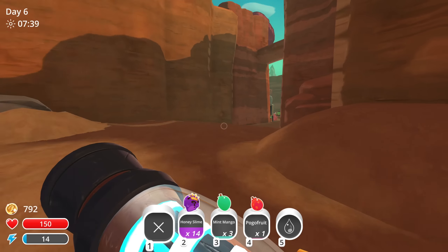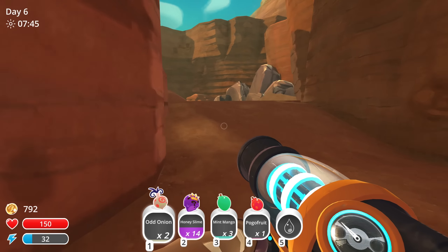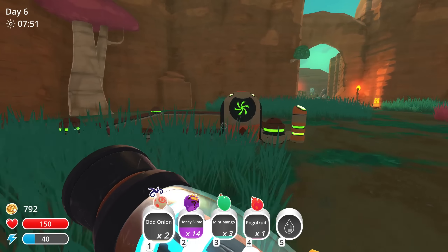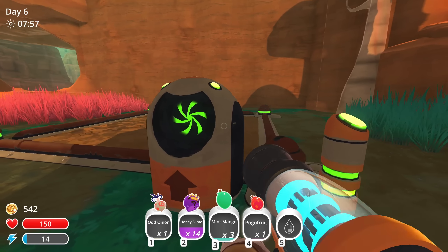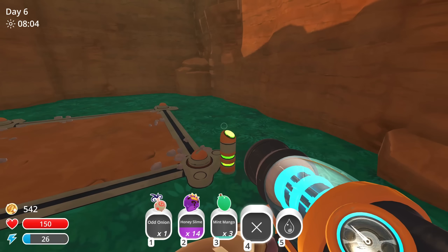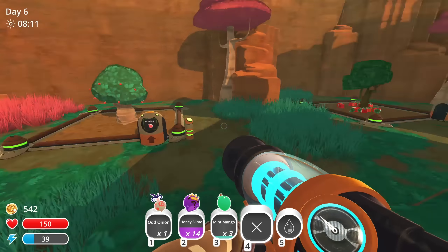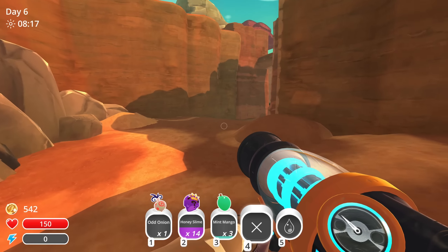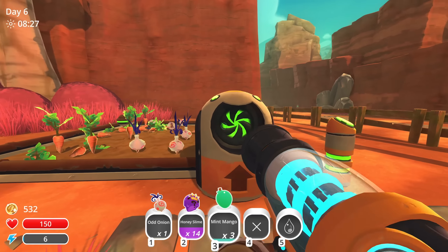I'm going to grab the odd onion out of here and move that to the back area because we're not really utilizing it right now. Then I'll bring mint mango out front and pogo fruit goes in the back since we're not super utilizing those foods right now. Let's get another garden back here for pogo fruit, and I'd also like to get another pen for hens going. But let's wait and get all these plots filled out first.